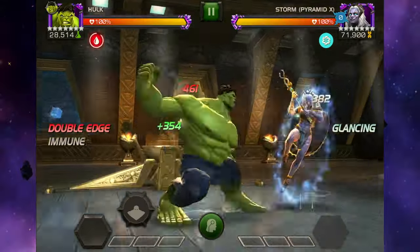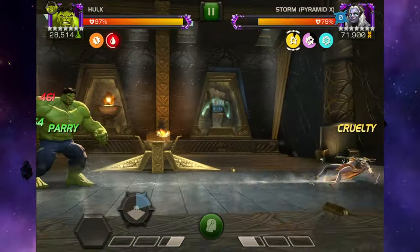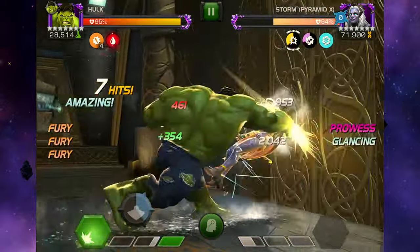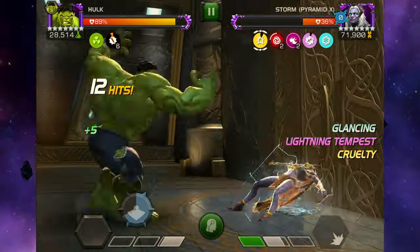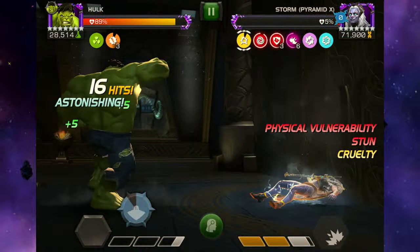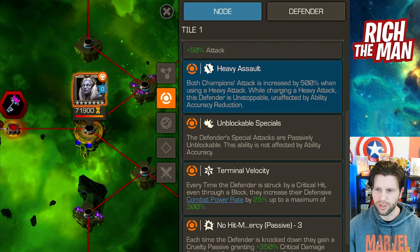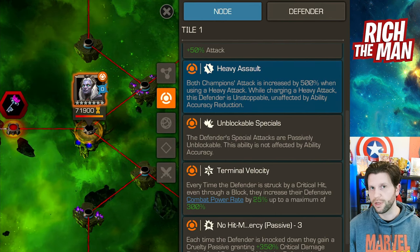For Rook's Vault, it's another interesting fight where the champion has a power shield similar to Magneto. Rook's Vault is very much about keeping the champion at SP1 — it will be unblockable, so watch out for that. If you have a champion that can suppress the defender, keep them stunned, and use heavy attack rotations, you'll get this done really easily.